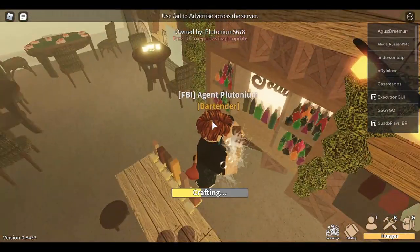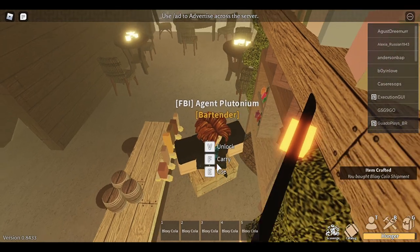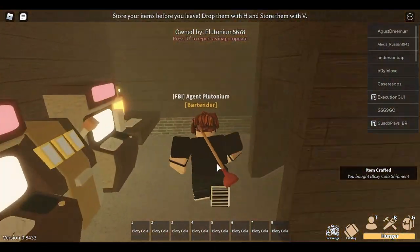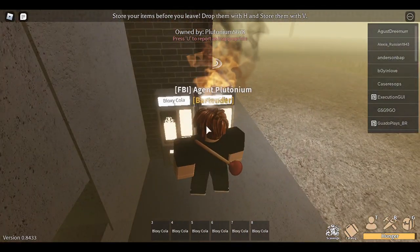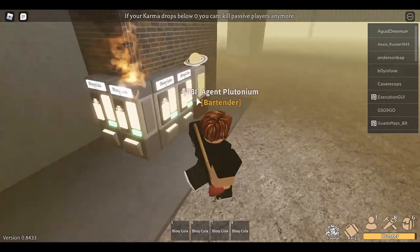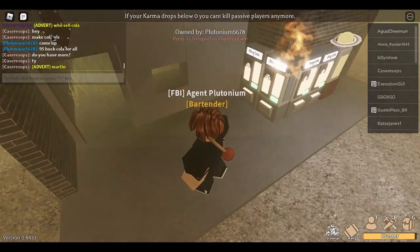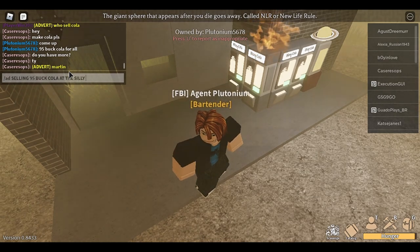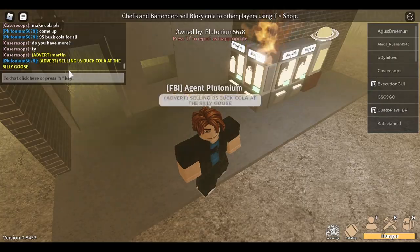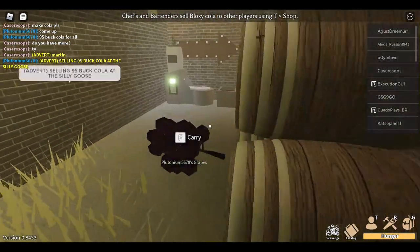I'll make some more cola to satisfy future demand — same process as before. We've got the cola and we're gonna plunk them each into the dispensers. All eight slots are done. I'll make an advertisement: 'Silly 95 for cola at the Silly Goose.' Getting the word out as much as possible.